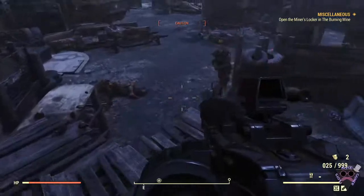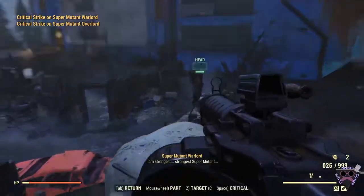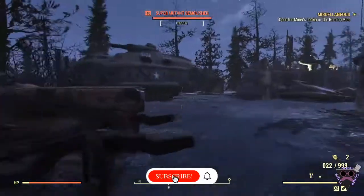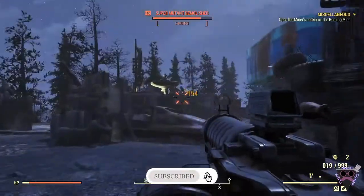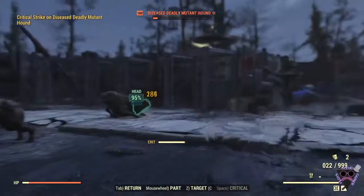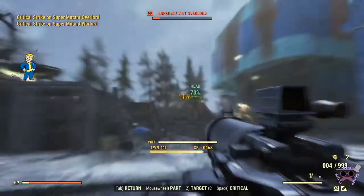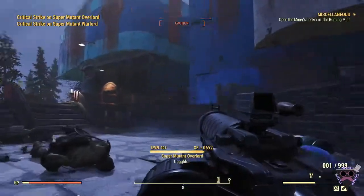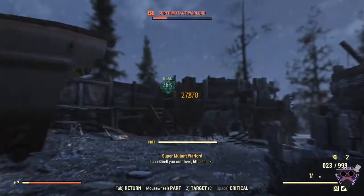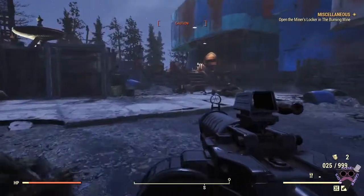One thing about assault rifles that I will say is, my God, they reload quickly. Comparatively. And that is without having the faster reload tertiary effect on this weapon. Two, three shots — that seems to be about what the average here is. Maybe four, depending on if they have their head turned or not.